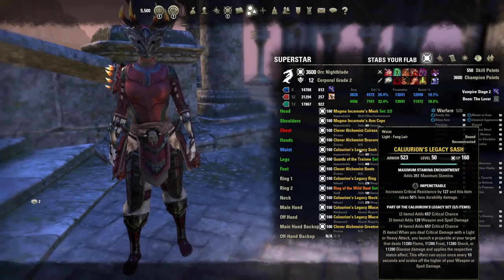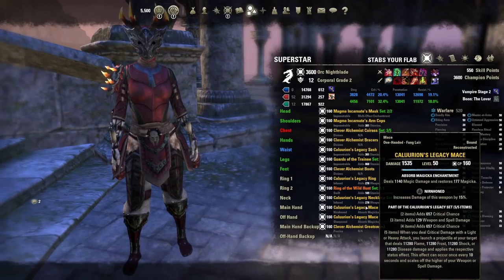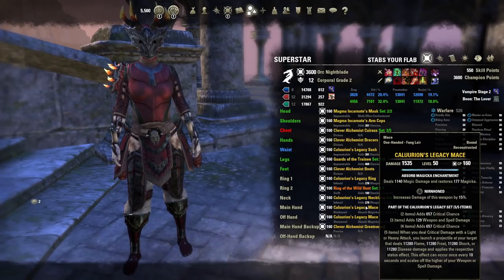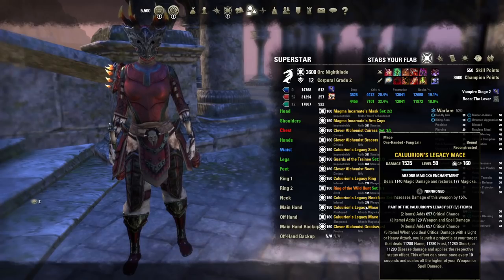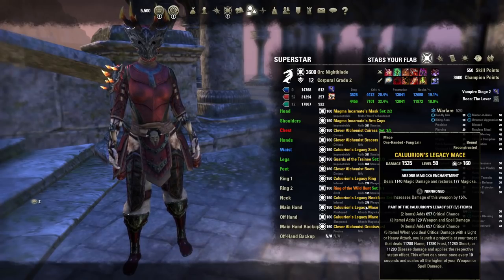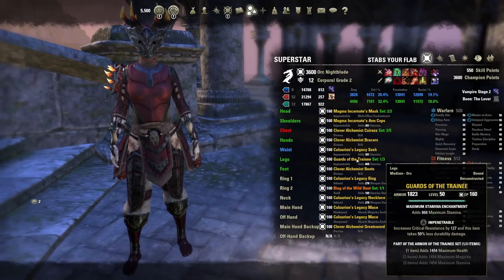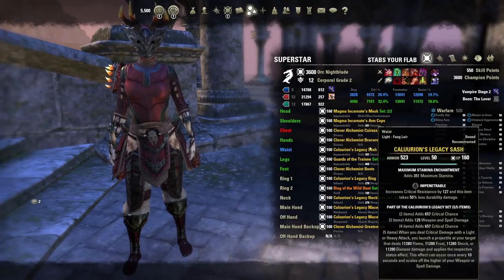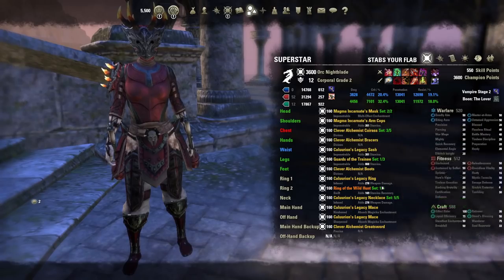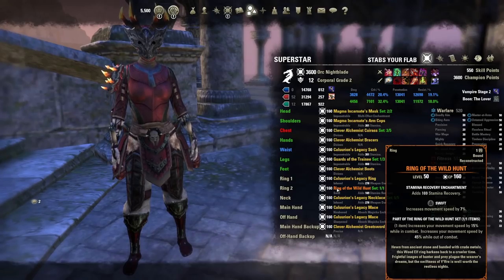The only downsides to this spec are you cannot utilize arena weapons like the base run 2-H, and you can't use the new Asylum Dual Wield buff. But you do get very powerful uptime using your monster set and a mythic item. There's also a sneaky bonus: you get to run a one-piece Trainee set, giving you a little extra health and allowing you to scale more into your max stat.